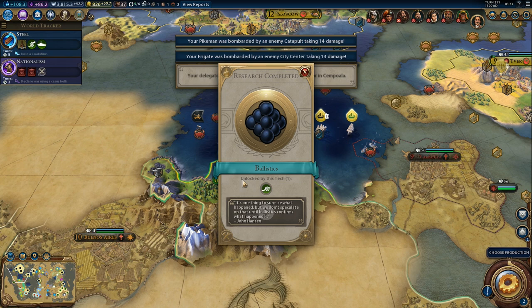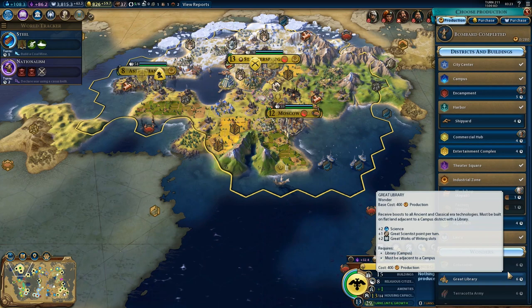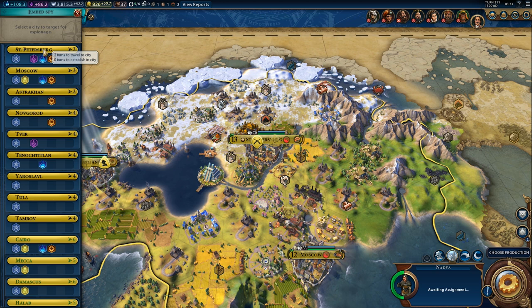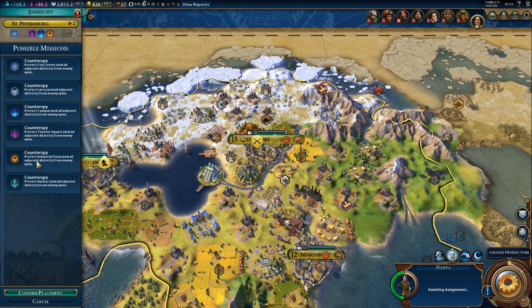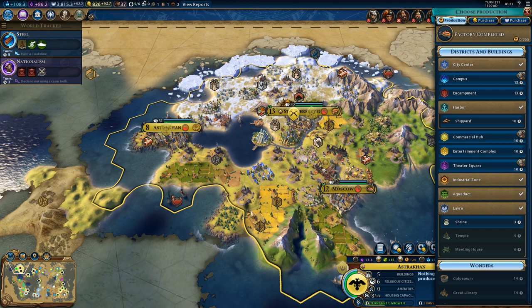There's the field cannon - now we'll be able to upgrade our crossbowmen, but not yet. And production - we have to repair. There's the spy. We'll move him to our capital and counter spy in the industrial zone. One free replacement. Countering enemy spies is actually kind of tough, but if they target the industrial zone again, this should work just fine. Hopefully.